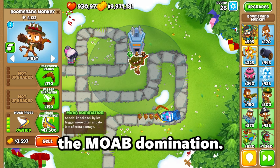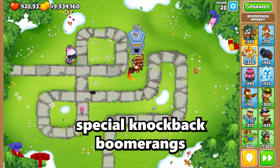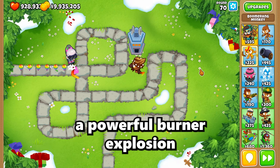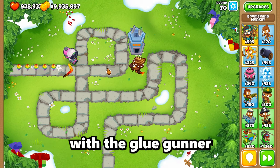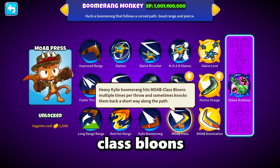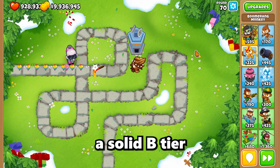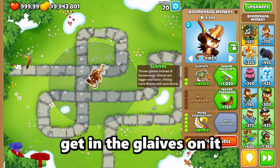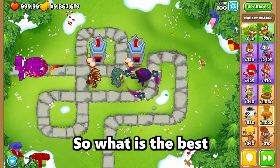Interestingly, the fourth upgrade is the cheapest for all paths but the final upgrade, MOAB Domination, is the most expensive at 42,000. Kylie boomerangs deal 10% damage, all attacks fire twice as fast, special knockback boomerangs deal increased MOAB damage, 100 added pierce, and it produces a powerful burning explosion for even more damage. I don't personally use this guy as much, but he's decently good paired with a glue gunner. I give this guy a solid B tier. The best cross path is a 205, getting glaives for increased pierce and 50% knockback for MOAB-class balloons.